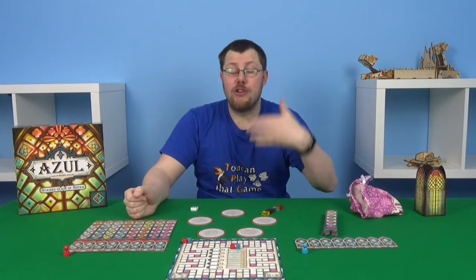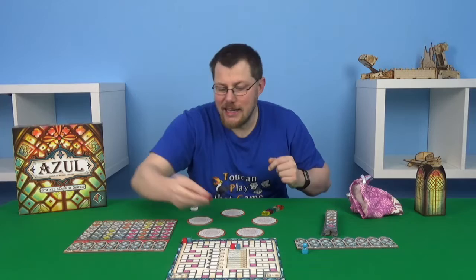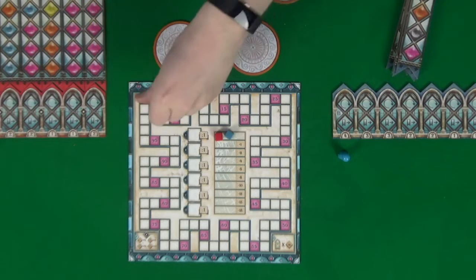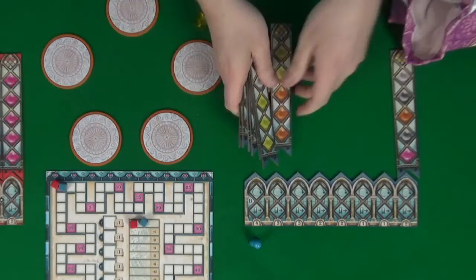Once you've done this, each player will then want to pick a colour. They'll take the palace board and also the glass panes, a glazier, and two tokens. You'll put the scoreboard on the table. Put one of each player's tokens in the broken glass track and one in the score track. Each player will place their glazier in the leftmost position under their palace. They'll then lay out their glass panes randomly — shuffle them all up and put them out just one above each space.